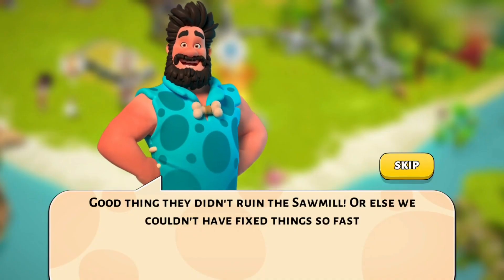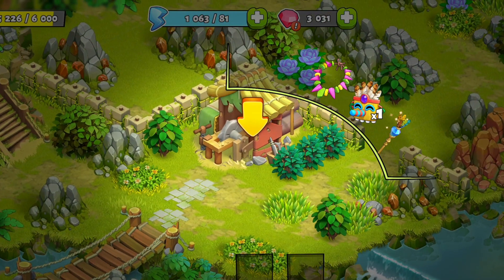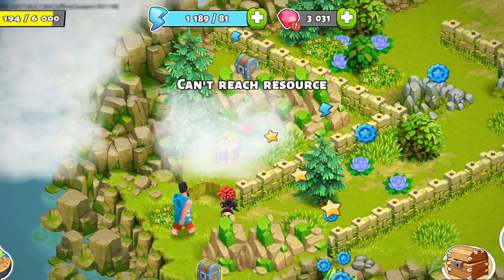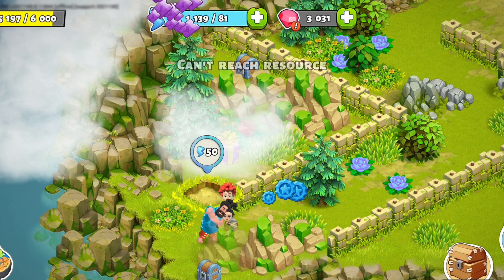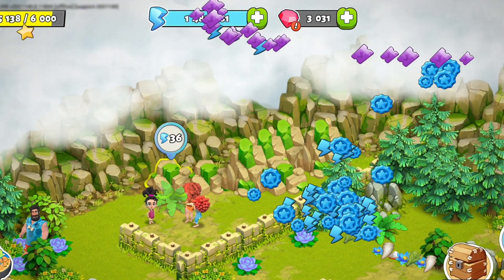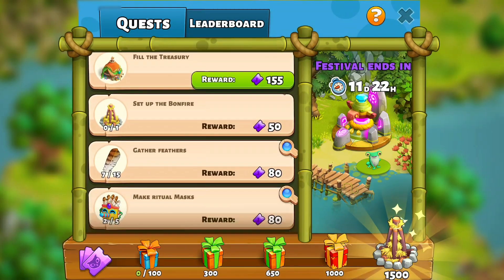If you're interested to know what happened to Cooper and Bob, make sure to play to the end of the event. You probably noticed that you can't craft leaderboard points. For this event, leaderboard points can be found from any resource on the island. So if you want to climb the leaderboard, clear out the island and stock up your home island with resources. You can even complete event quests for more prizes.